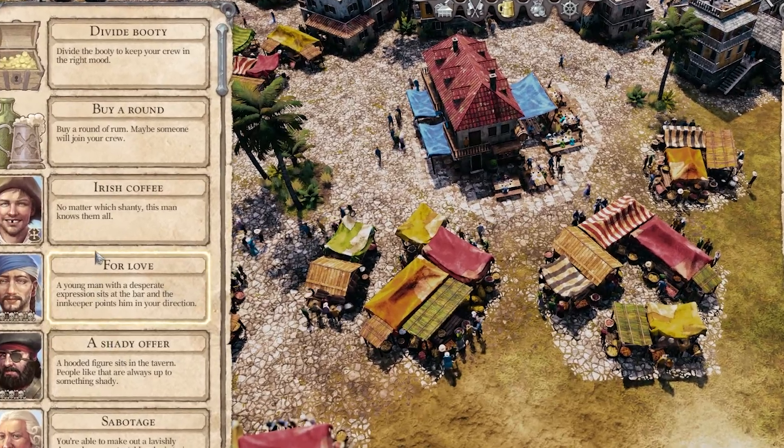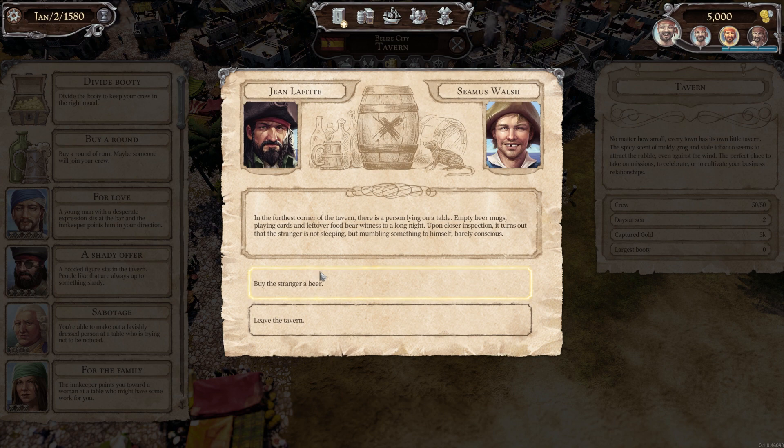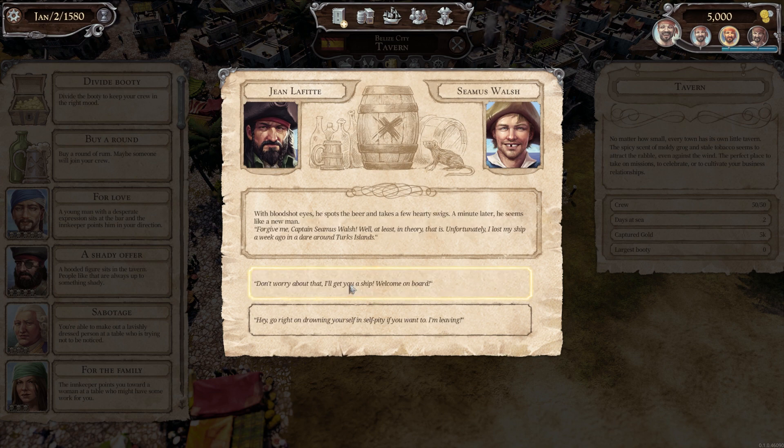First, talk to the guy with the gap in his teeth and buy him a beer. Now you have a new ship and captain.